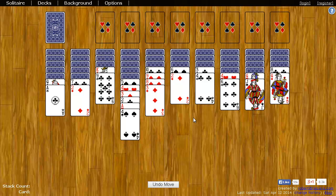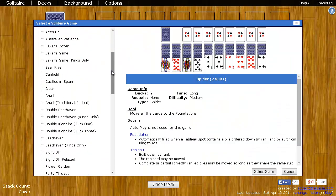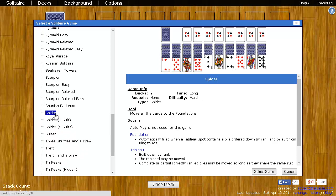There are two other versions of Spider that are a little bit easier. If you want to play one of those, simply come up to the solitaire menu, choose Select Game, scroll down on the left, and you'll see Spider 1 Suit and Spider 2 Suits. In Spider 2 Suits, instead of all four suits, only two suits will be there — basically there are four decks and all of the diamonds and clubs are removed, or two other suits are removed. This makes it a little bit easier to match cards in the same suit in order to move up to the foundations.